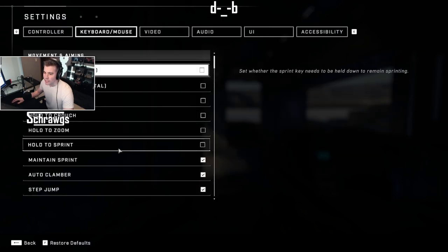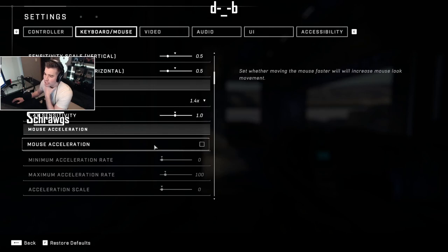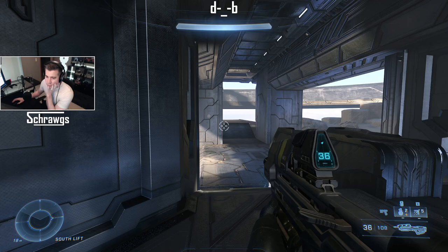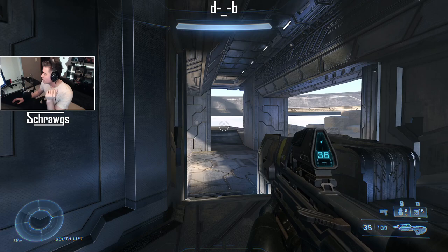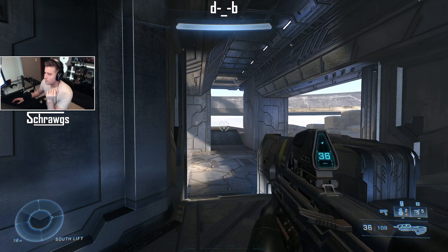The other thing: there is a mouse acceleration setting, so make sure you have that turned off — otherwise you'll have super inconsistent sensitivity while playing. But yeah, that's the gist. Hopefully that helps you get to whatever your sensitivity is. I'll leave a link to the Google Sheet in the comments if you want to use it. Thanks for watching, bye.